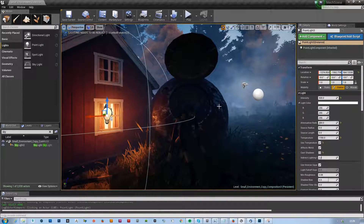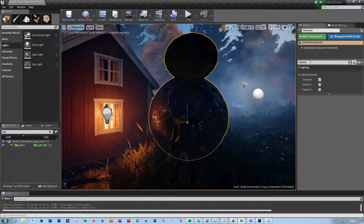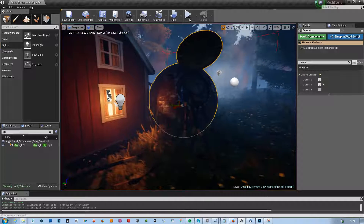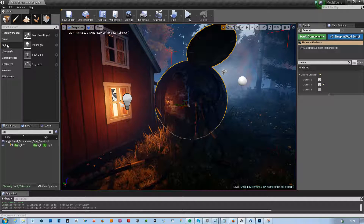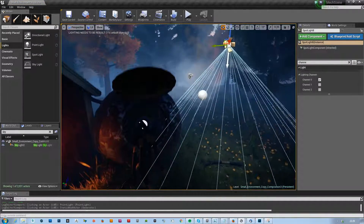We can also go into channel and set it to channel 1. We can activate both so it gets affected by both. We should actually fix that on the robot afterwards as well, because I deactivated the default channel for the robot.